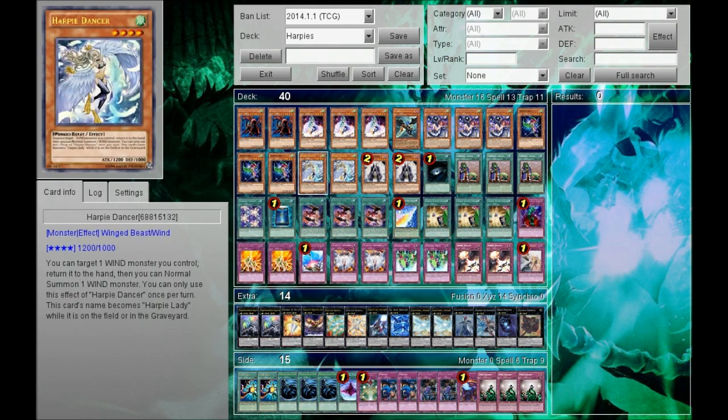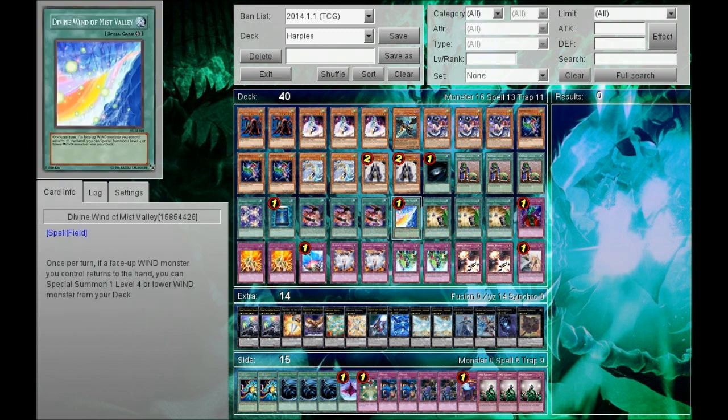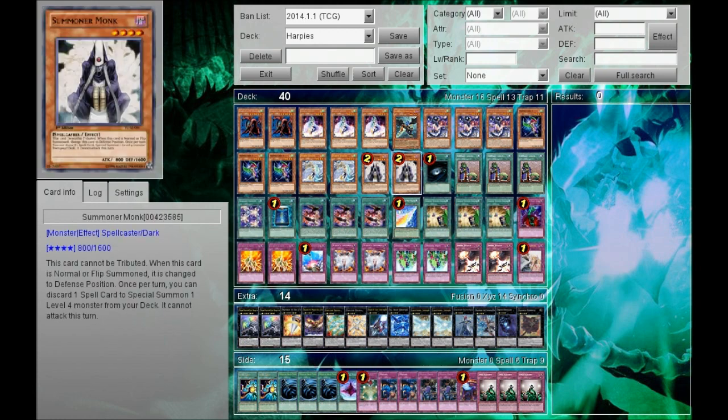Two Harpy Dancer because you can do a lot of crazy things with this. You can use it in conjunction with the Harpy field card to pop two cards. You can use it with Divine Wind of the Mist Valley — every turn you summon Dancer, return it, and you get to special summon a Wind monster from your graveyard. Some really crazy things can happen.